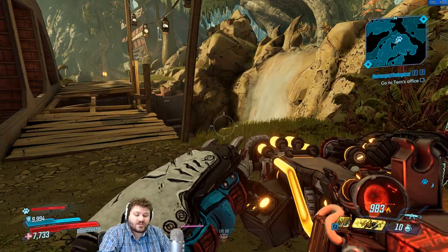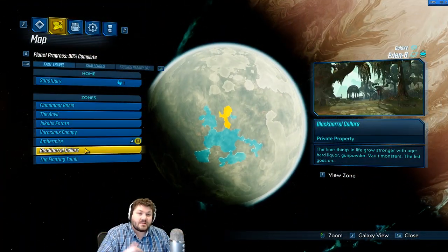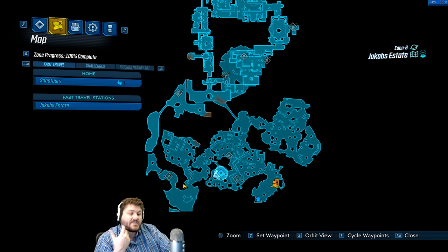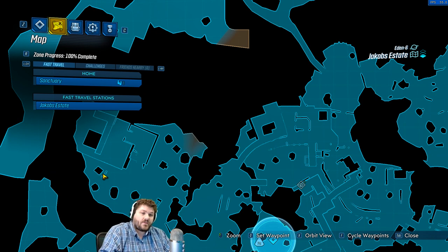If you're interested in finding this gun, it dropped for me on Eden 6 at Jacobs Estate, off a random badass, which leads me to think it's an open world drop. If you want to go exactly where I got it, I was doing the Tank Farm. I killed him like four times, but this dropped off one of the badasses that spawned out of a shed right there. So that's the exact location — it wasn't off the loot tank himself, it was off one of the badasses.